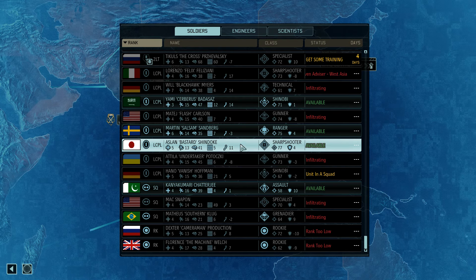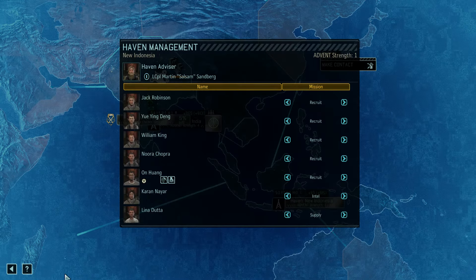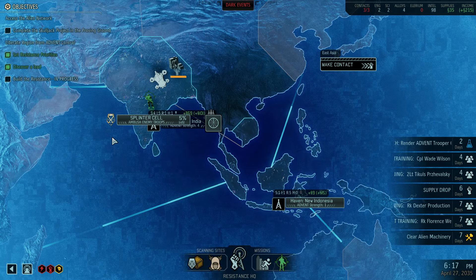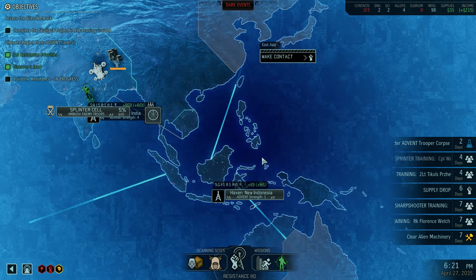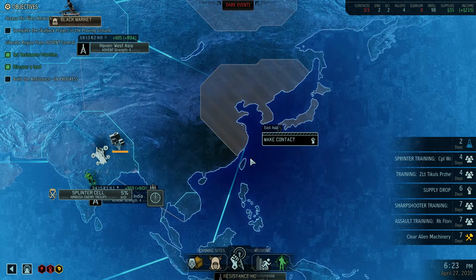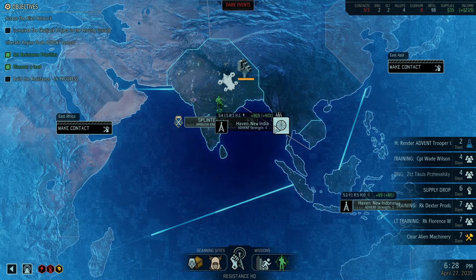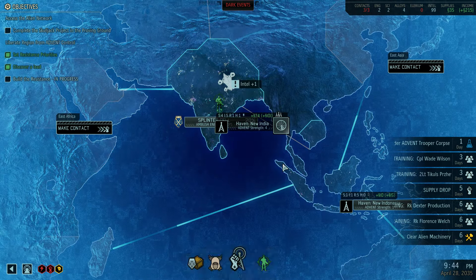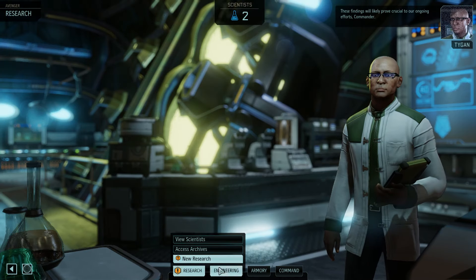We're going to have Salsam go on the advisory board here. I believe that the other ones do have some better officers there. We have pretty high intel going in this zone, actually. So let's continue scanning. These findings will likely prove crucial to our ongoing efforts, Commander.